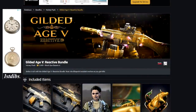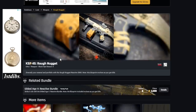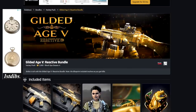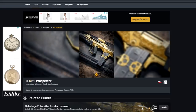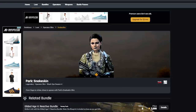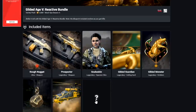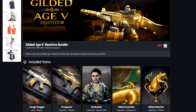They keep making Gilded Age bundles — this time it's Gilded Age 5, and this one is actually reactive, which I don't think the previous ones were. This one is for 2,000 COD points. We've got the Rough Nugget for the KSP-45 with reactive stages that look quite cool, plus an FFAR blueprint that's just legendary. We also have the Snake skin — another Park skin for all you simps. There's a Calling Card, Emblem, Charm, Vehicle Skin, and an Unknown item.